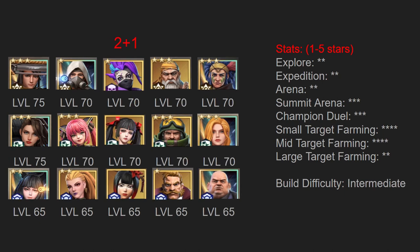Next we have the two plus one composition. The concept of this composition is to have two primary lineups with a third not too far behind. In order to do so we have to sacrifice significant power from our primary lineup to balance out our secondary lineup and increase the strength of our third lineup. This is going to cause us to weaken our ability to push explore, to compete in the arena, and to do large target farming. However this is going to significantly improve our small and medium target farming.